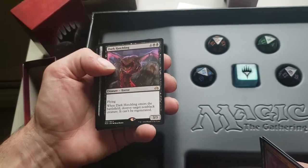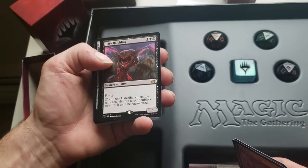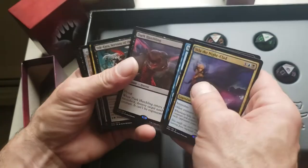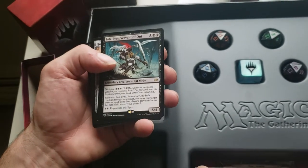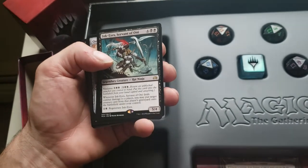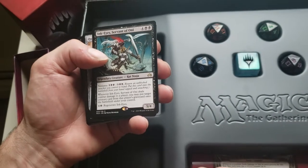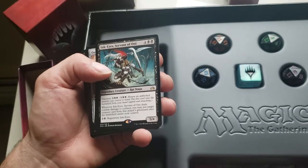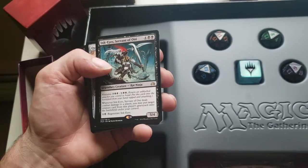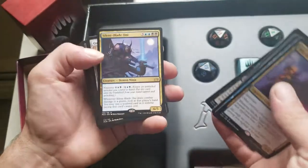Dark Hatchling — a horror, 3/3 flyer. When Dark Hatchling enters the battlefield, destroy target non-black creature, can't be regenerated. And Ink-Eyes, Servant of Oni — a rat ninja with another Ninjutsu ability. Whenever Ink-Eyes deals combat damage to a player, you may put target creature card from that player's graveyard onto the battlefield under your control. He also has regenerate — really cool.